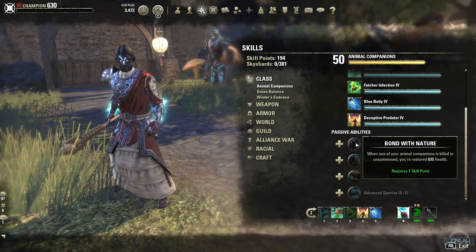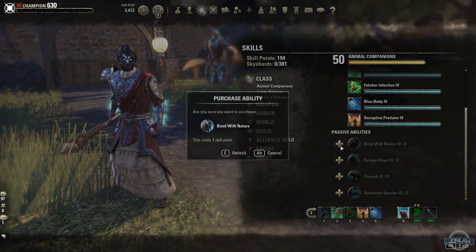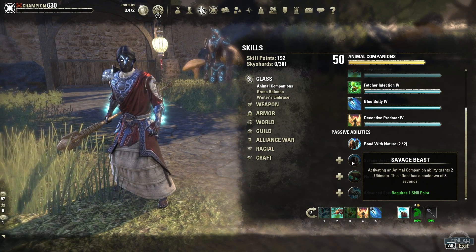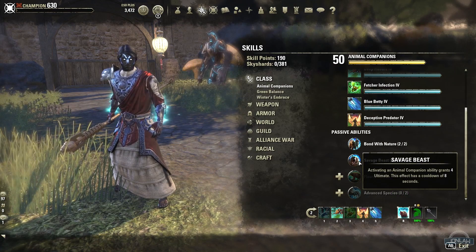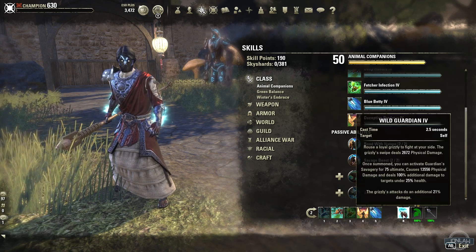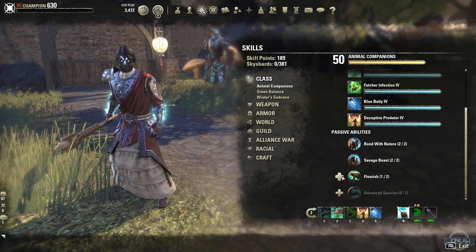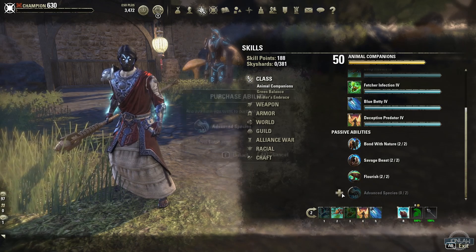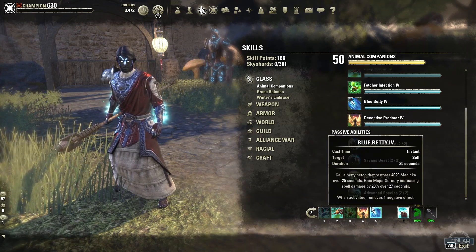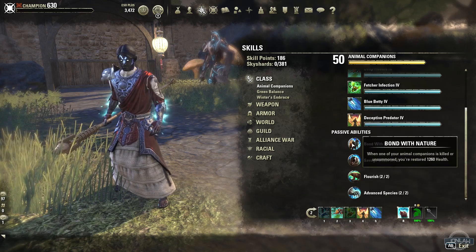With the passives for Animal Companions — Bond with Nature means when your animal companions are killed you get health restored, and when maxed out it's doubled. Activating an animal companion gives you ultimate. It also increases magicka and stamina recovery, so if your pet is out and you have the infinite pet you're going to have permanent recovery. Another passive increases damage for each slotted ability.